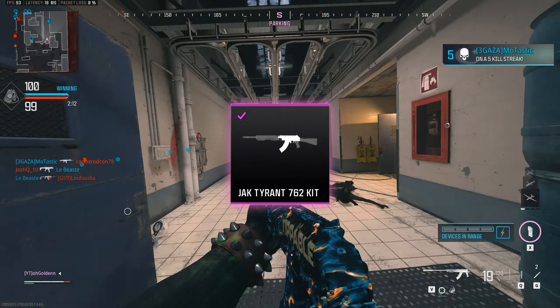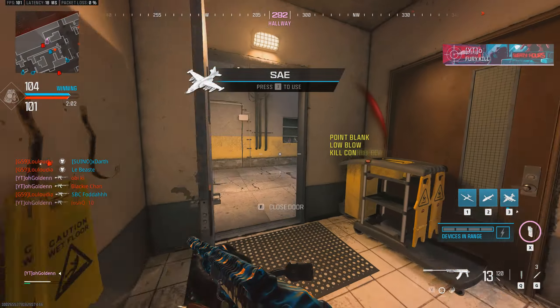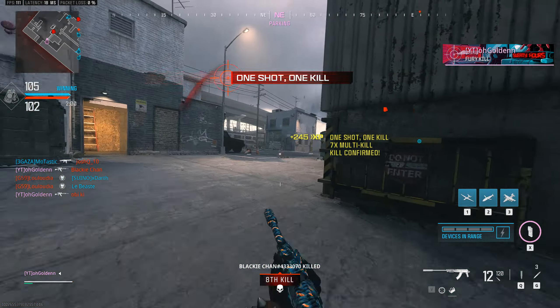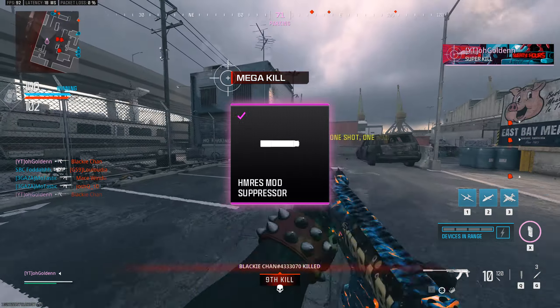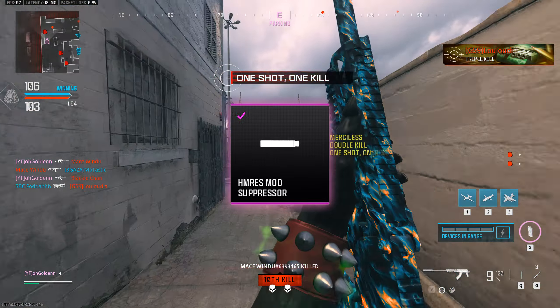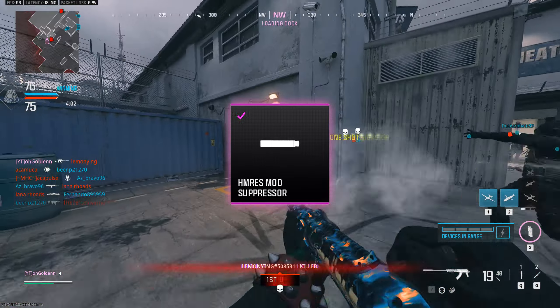The Longbow has arguably been the best sniper in the game since day one, but with the Jack Tyrant 762 kit, it transforms the already very good weapon into an absolute monster, hugely improving damage range and another boost to damage in general, with improvements to aim down sight speeds to add on top. The damage falloff is hit, but that isn't really important with this build, as you'll see with later attachments.